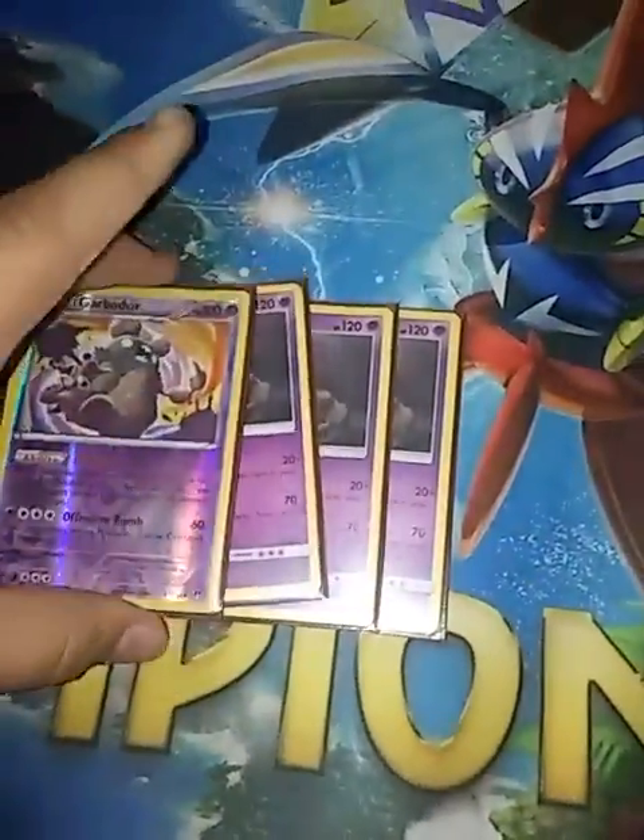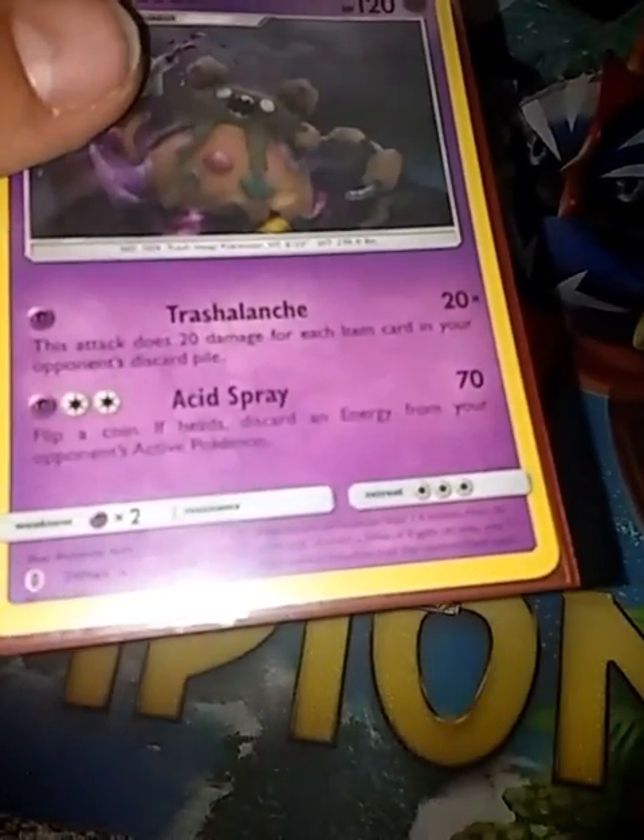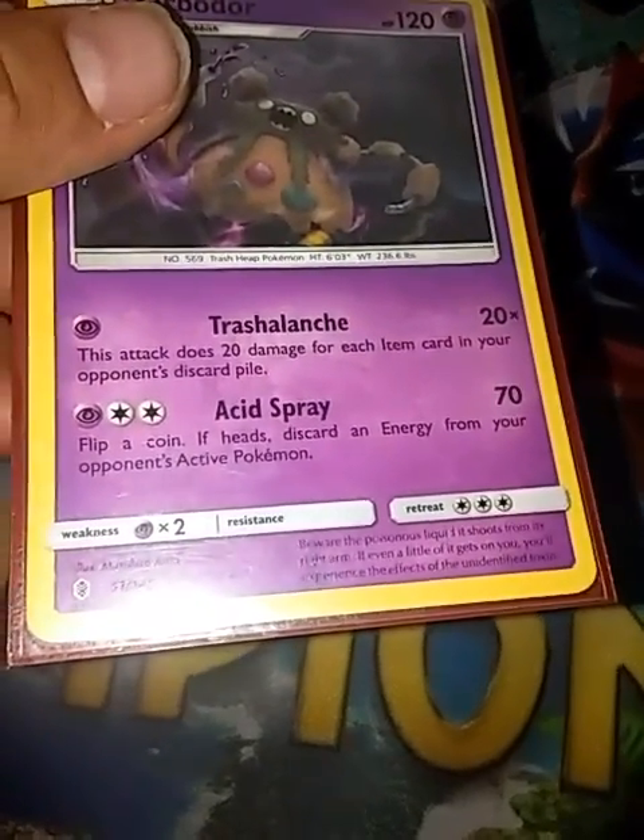We use 3 Trash Lange Garbutters and 1 Garbotoxin. One Trash Lange is for Trash Lange — it does 20 damage for each item in your opponent's discard pile. And then Acid Spray — you might not use that too much, but you could. This is to stop Greninja, Metal Grouse, and all that.